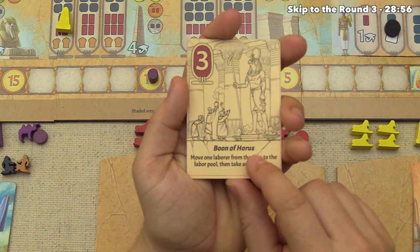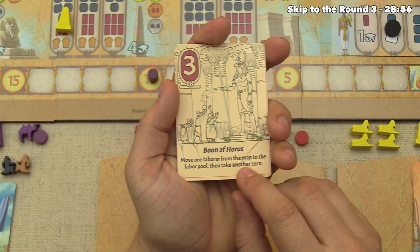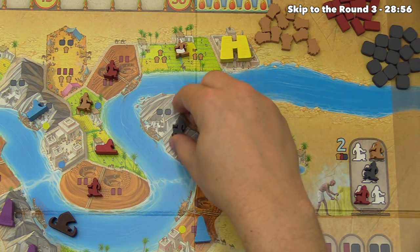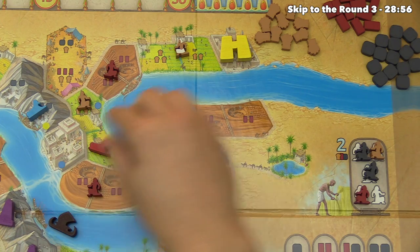Red plays the Boon of Horus, which lets them move one laborer from the map to the worker pool and then take another turn. They kick out a regular stonecutter and place their own, getting four stone.